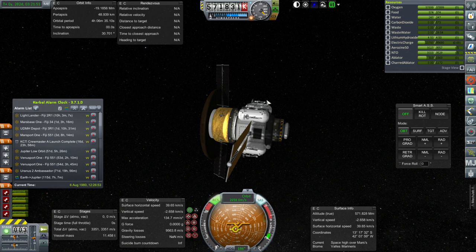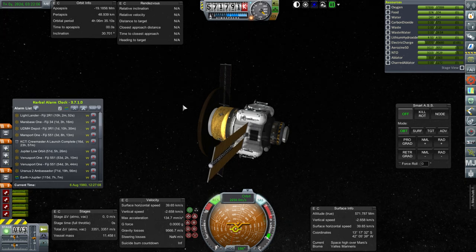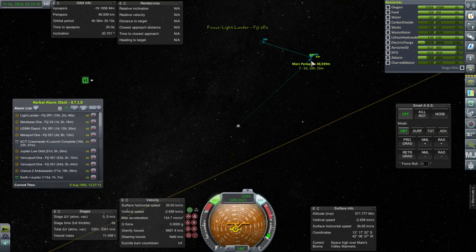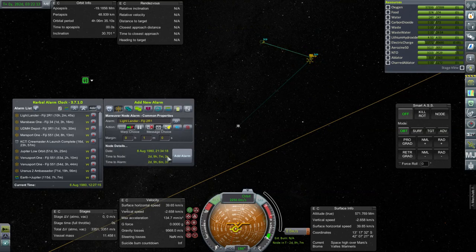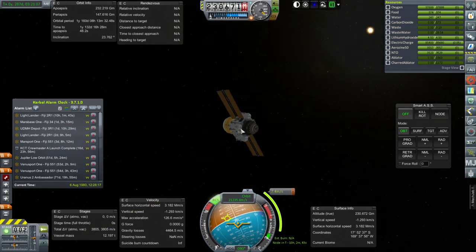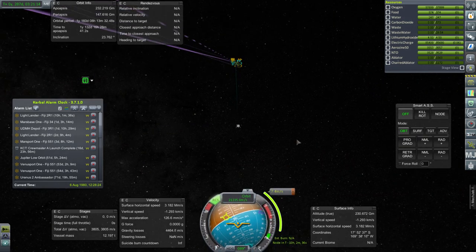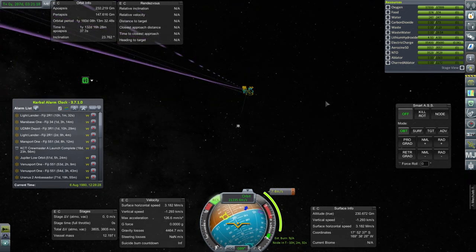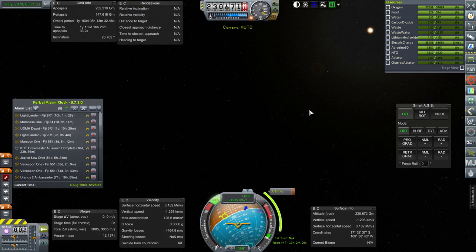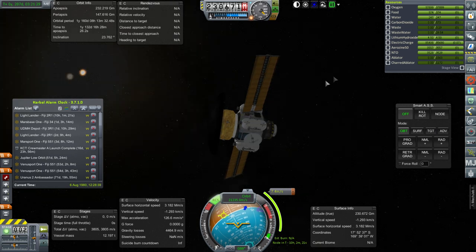We'll see how each one does. Based on how the other one performs — it's going to be approaching the atmosphere in 10 hours — we might adjust this one further. Right now this seems fine and we'll just add a little node as it gets close. Let's go to the other Lightlander, which should be further along. This one is still outside the SOI and it doesn't have ablator — so this is all bad. This is going to have to manually capture around Mars and not use the heat shield, because it doesn't have any ablator.